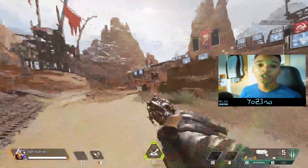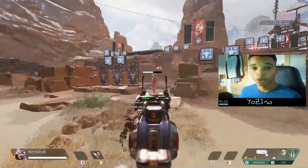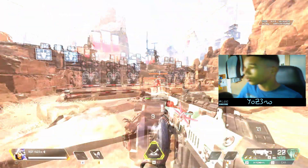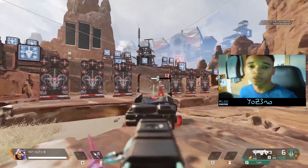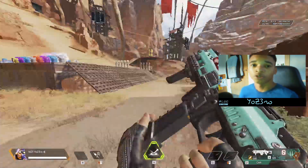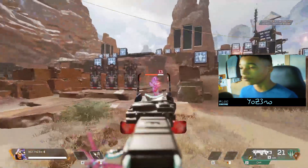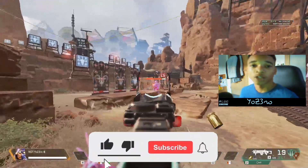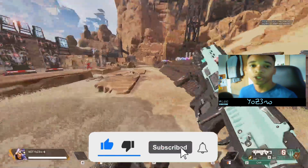Once you've found a sensitivity that works for you, keep it for at least a week before deciding to change it. Next, crosshair damage feedback — that little X which shows up on your screen when you shoot — I recommend turning this setting off if you want a cleaner view and to hit more shots.